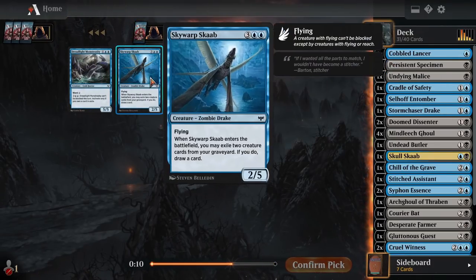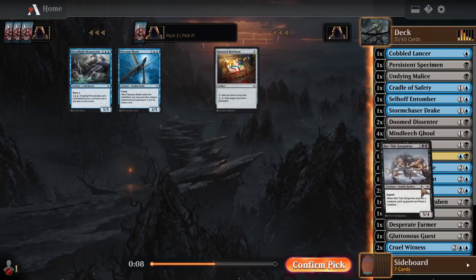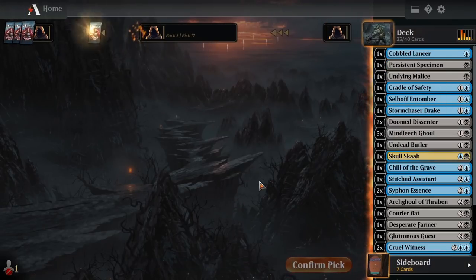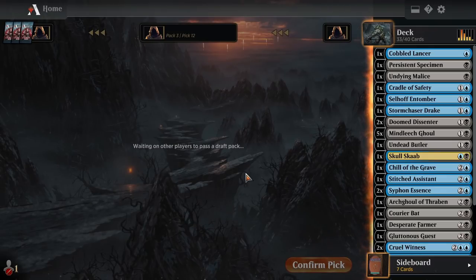I do think the Gargantua's probably better than the Scab, so I'm going to take the Gargantua again. These Mind Leech Ghouls — we're not going to play a million copies of these that we're picking up at this point.